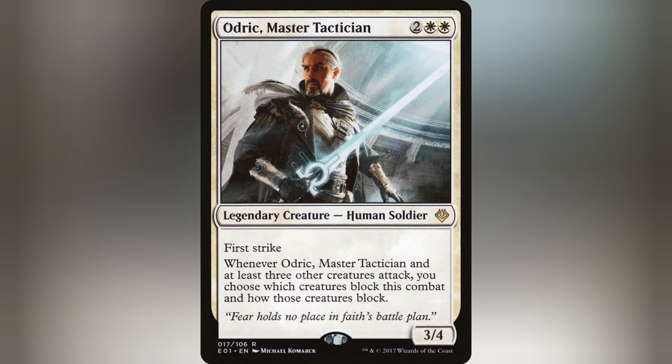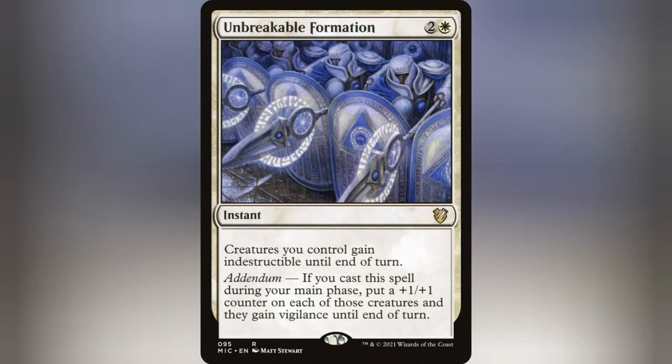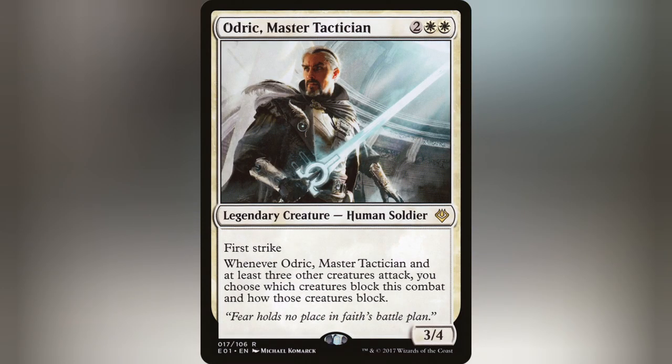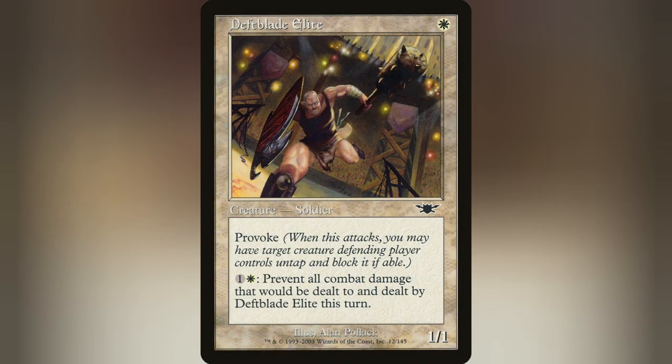Unfortunately, combat can be a sticky scenario where you could be against some big creatures, or you may not always have Odrick on the field. That's why I run a good amount of Pillow Fort type effects and abilities like Deathblade Elite, Inviolability, Beloved Chaplain, and Unbreakable Formation. And because you can sway combat in your favor, I also run cards like Jangling Automaton, Lowland Tracker, and the aforementioned Deathblade Elite to untap your opponent's creatures and force them to block.